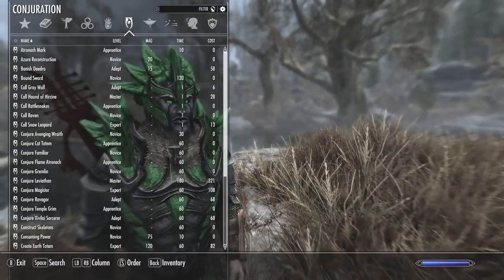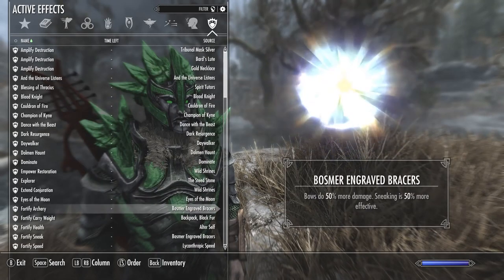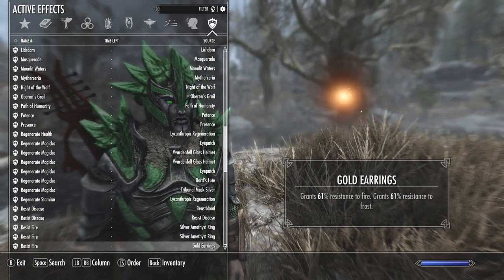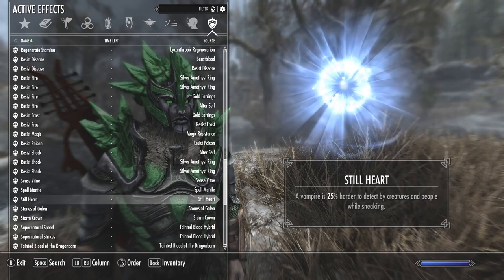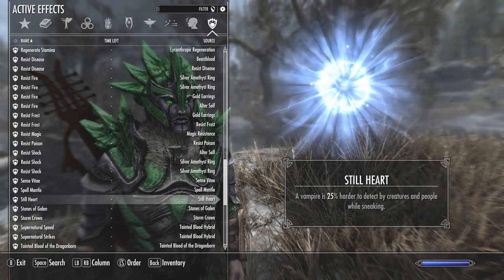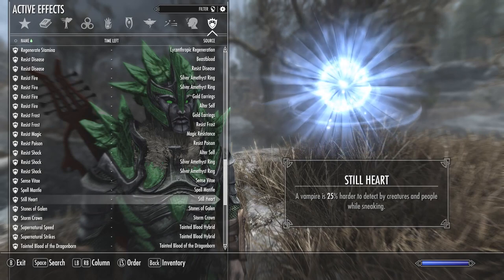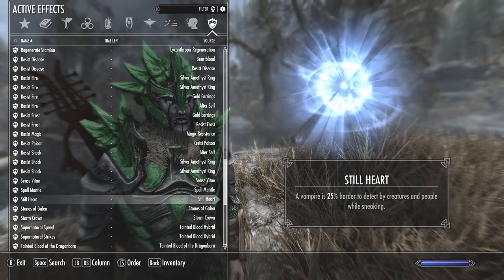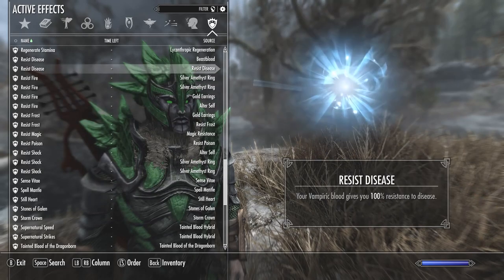First off we're going to go through some of the passives — these are the perks of just being a regular vanilla vampire. The first one that applies to a stealth-based playthrough is a passive called Stillheart. A vampire is 25% harder to detect by creatures and people when sneaking. For a stealth-typed character this is a huge advantage — 25%, being harder to track, obviously very helpful.